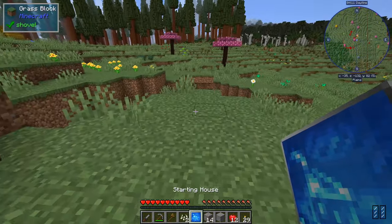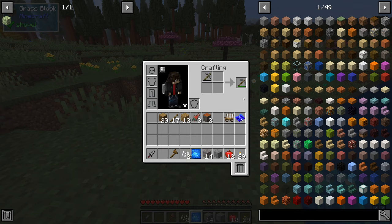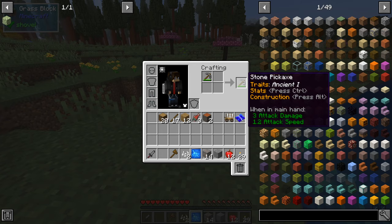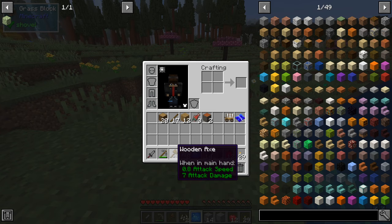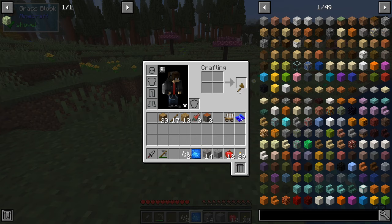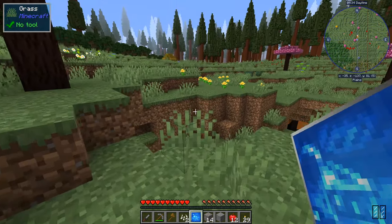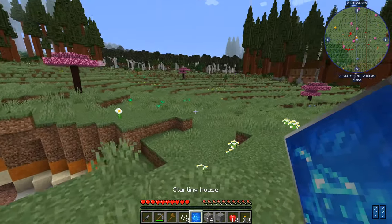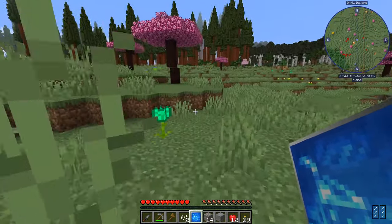In the new 1.9 alpha version I'm playing, you can just put vanilla tools in the crafting grid and convert them into a SilentGear tool. They'll be mostly the same, but they could end up being better depending on what you were using. They'll also keep any enchantments they may have had.